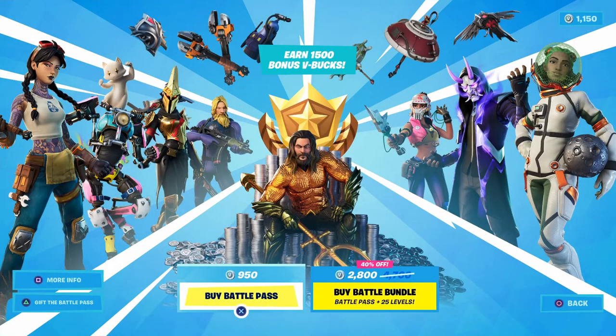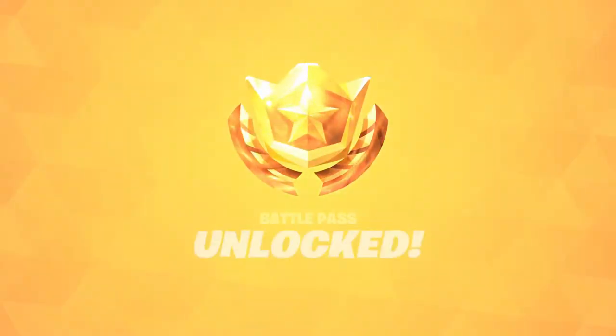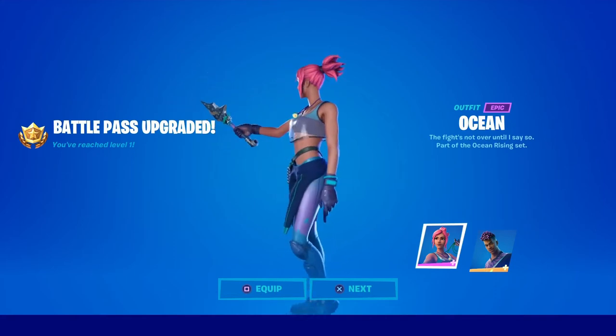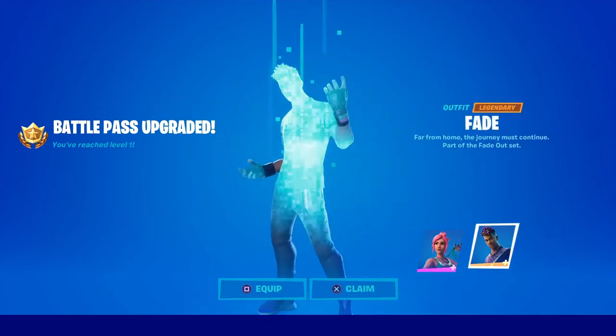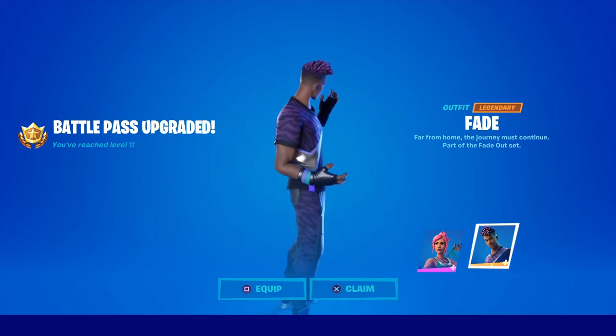Let's go and buy it, and then we're gonna go through the whole Battle Pass and see what we're gonna get. We have unlocked our Battle Pass for Season 3, everyone! Yay! Our first item is Ocean — we chose Unlock Ocean. Very nice! She looks amazing! Alright, let's go to the next one. This guy's called Fade. Pretty cool.